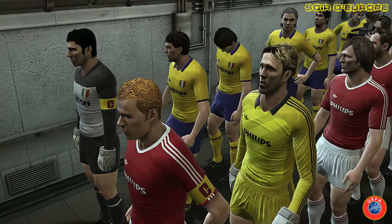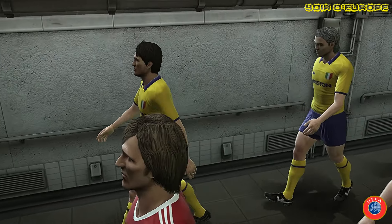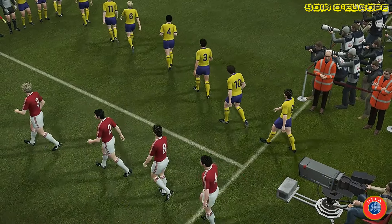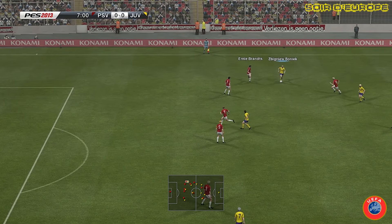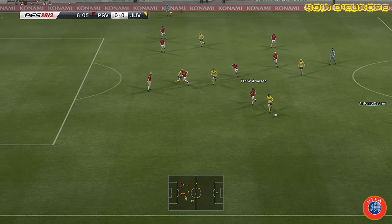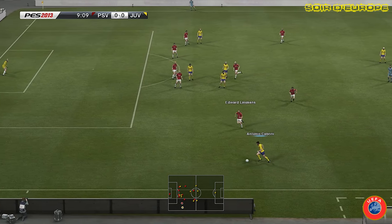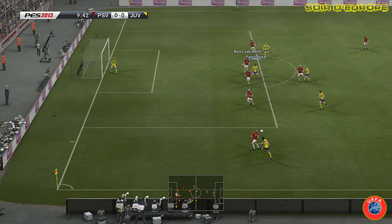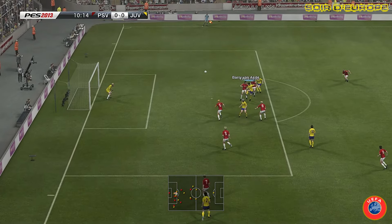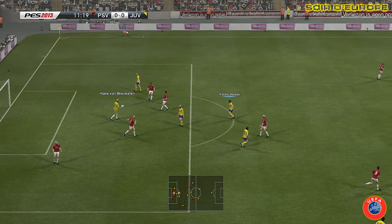PSV Eindhoven contre Juventus de Turin, une belle affiche. Les joueurs de la Juve vont bien entamer cette rencontre et se créer la première occasion du match. C'est Platini pour Cabrini, il a du champ, il va centrer. Et c'est une tête de Paolo Rossi dans les gants de Van Brocken.